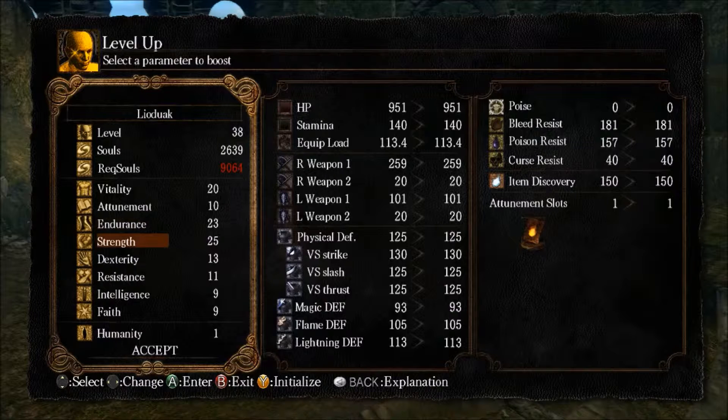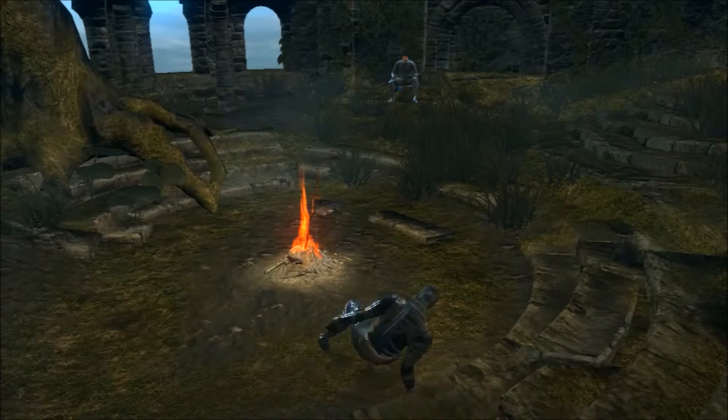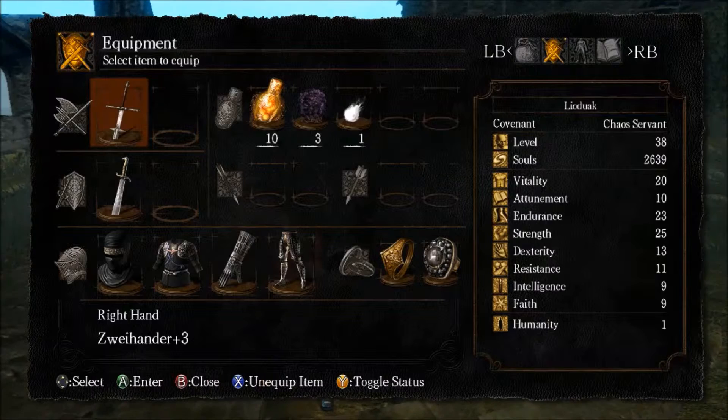Moving on, we've got one of our first attack attributes, which is Strength. Strength works alongside Strength weapons, and I will get up from the bonfire and show you exactly how to identify what a Strength weapon is.